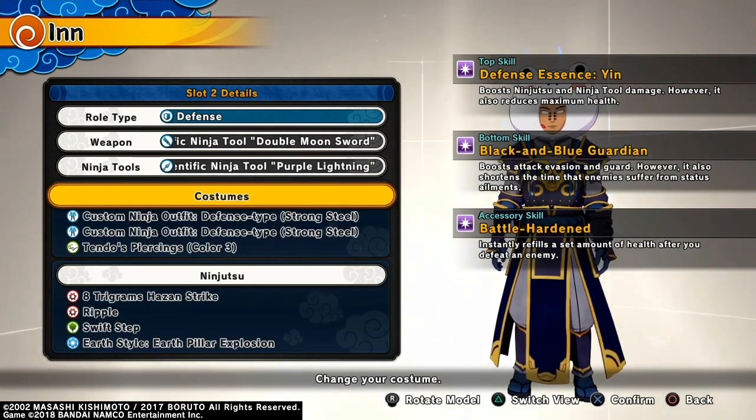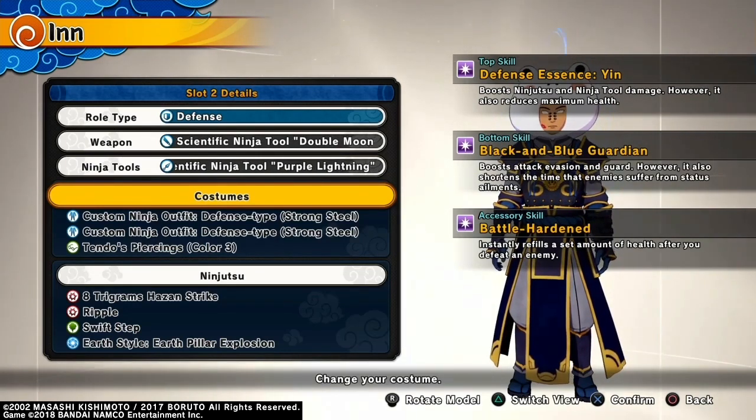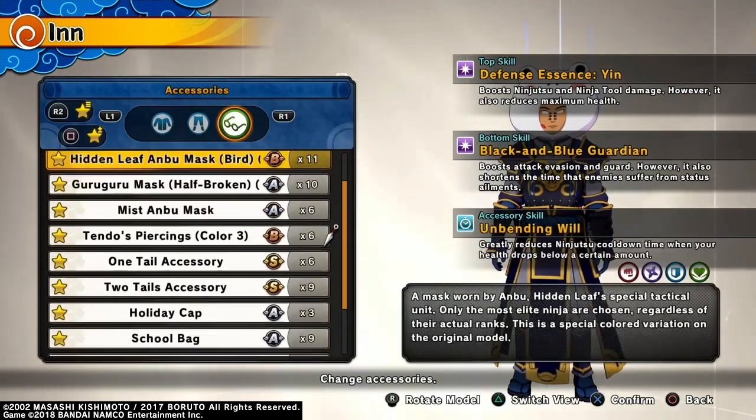You got to watch out for the slug if you're going to use this outfit. The bottom skill — black and blue guardian — boosts attack, vision, and guard. That's just the overall good bottom skill. It levels out because we don't get hit with status alignments unless you're using toad oil, giant flame, or a flame bomb from Harusan — then it's really no problem.